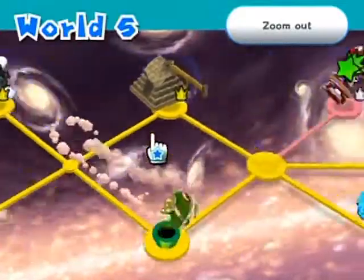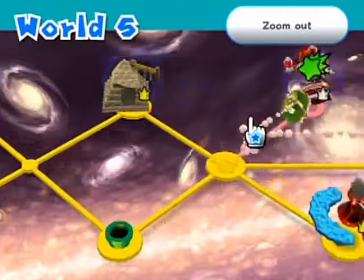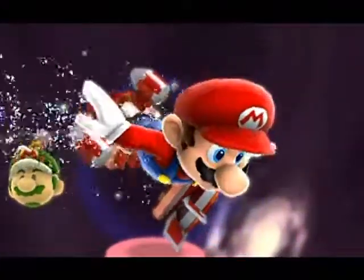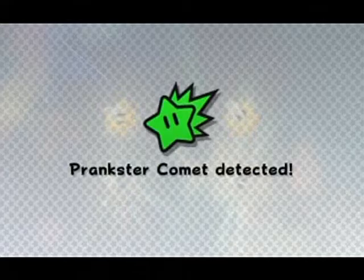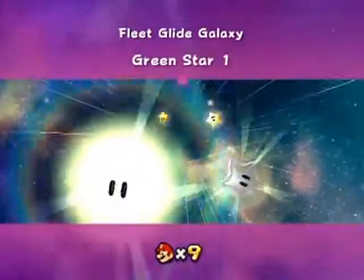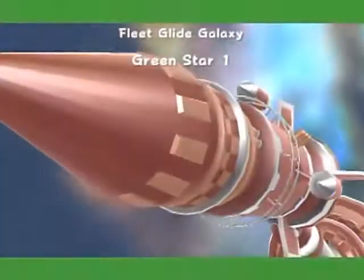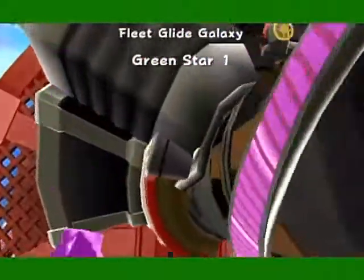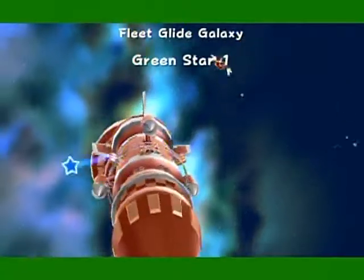All I know is these have all been gold-crowned except for that one and that one. So the Glide Galaxy — the first star is ridiculously easy providing you know where it is. You just dive as hard as you possibly can at the very beginning, directly straight down, and you'll get it. It's really just that close to the beginning.